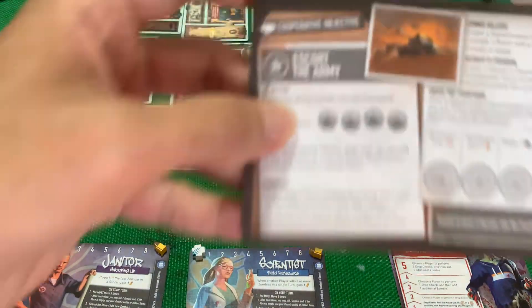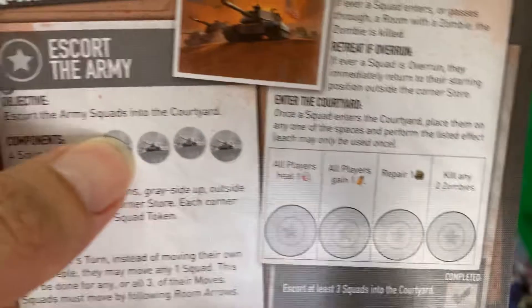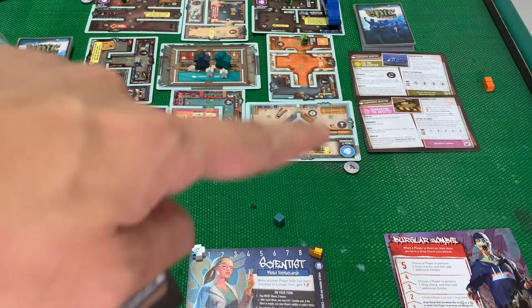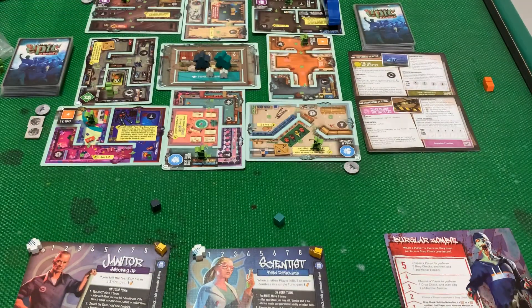The last objective is Escort the Army. There'll be four army tokens placed outside the stores. Instead of making a move, you can opt to have the army token move one space — wherever they move to, the zombie there is killed, which is quite useful. But whenever a squad token is overrun, they immediately go back to the start.